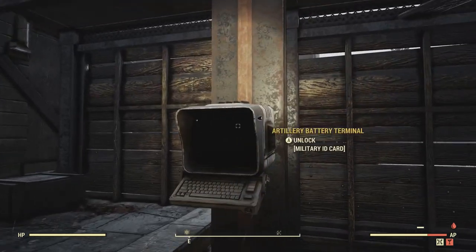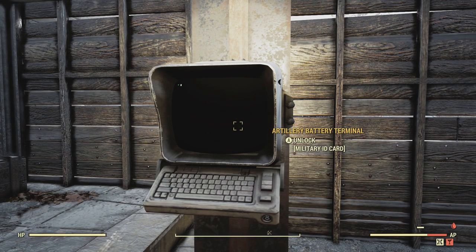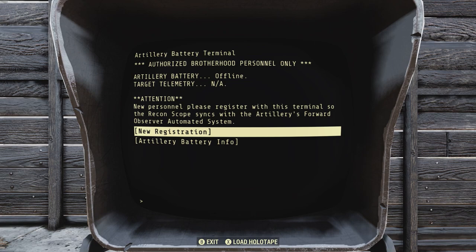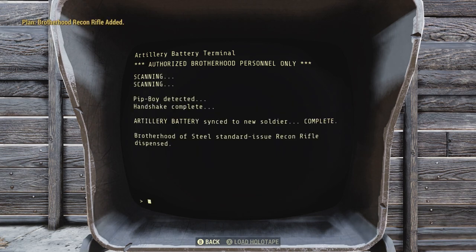When you're done the entire Brotherhood quest line, go to the Artillery Battery Terminal. It's right outside the main door to Fort Defiance. Go ahead and click on New Registration and you will obtain a plan — you'll see it in the upper left corner — for the Brotherhood Recon Rifle. And you use that during the event that happens here called Line in the Sand.